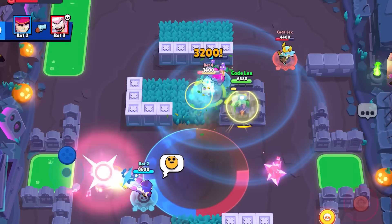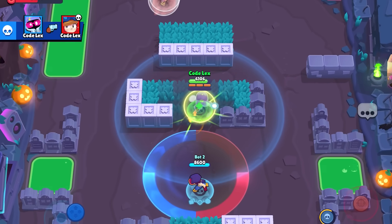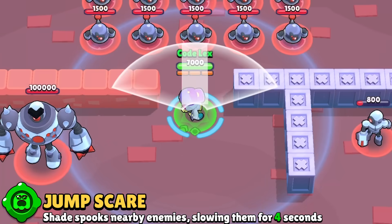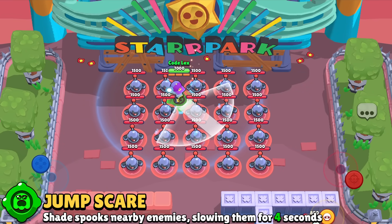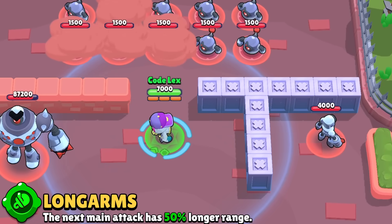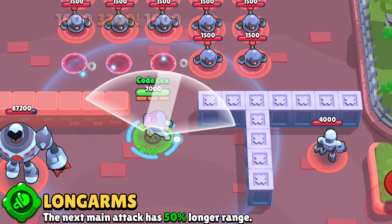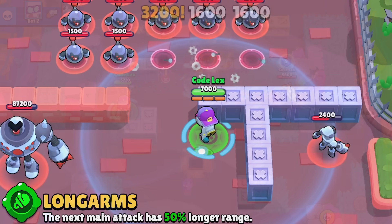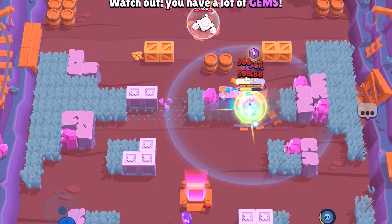His super charges just by being around enemies, similar to Buzz. If you want to keep those enemies in range, you can use his gadget called Jump Scare, which slows enemies around him for four seconds to either keep them from getting away or keep them from chasing you, similar to Barley's gadget. But if they're getting away and just out of reach, his first gadget called Long Arms is what you need — when activated, his next main attack will have its range increased by 50%. This one is more offensive while the other is more defensive.